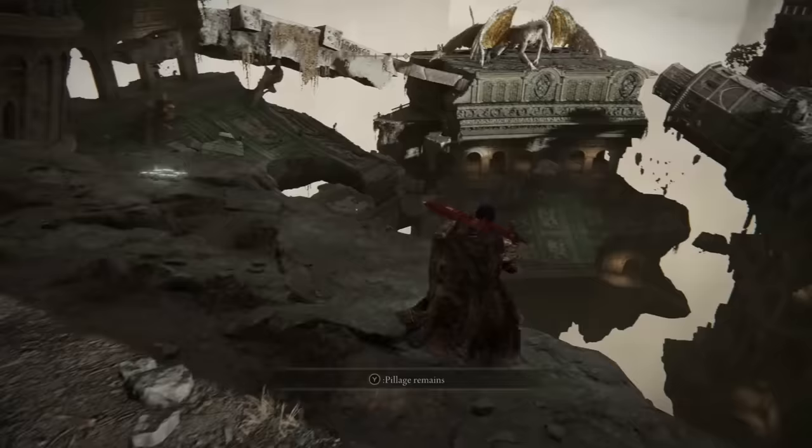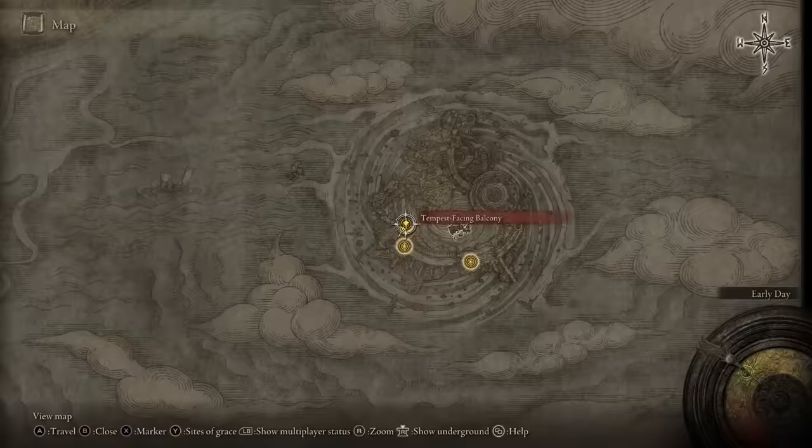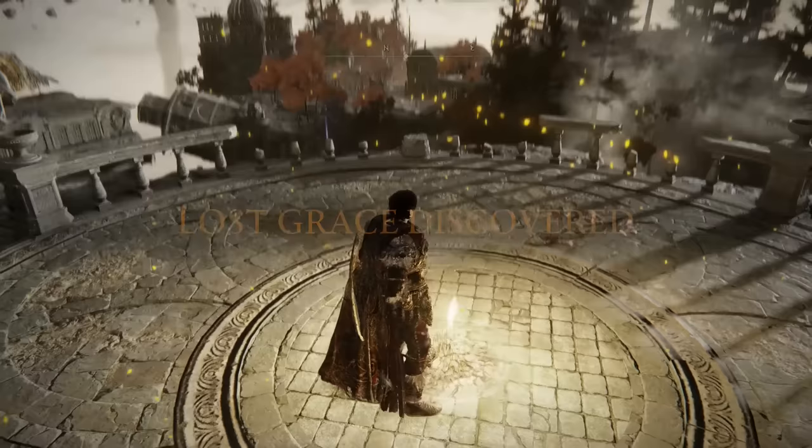The fourth Somber Stone Bell Bearing is located next to the Tempest-Facing Cliffs Site of Grace. If you walk forward off the balcony, there should be a body hanging over the edge that contains the fourth bell bearing.